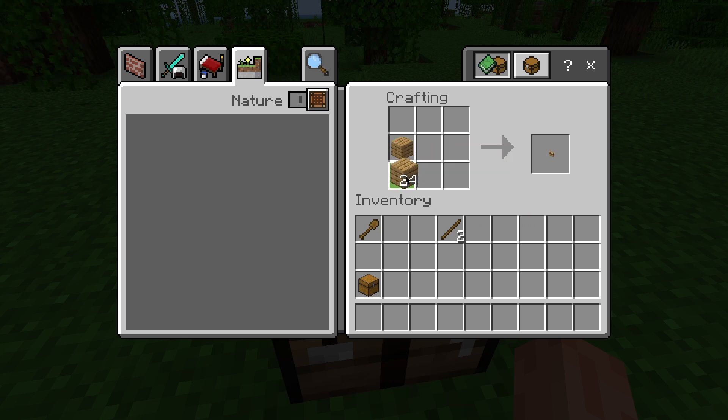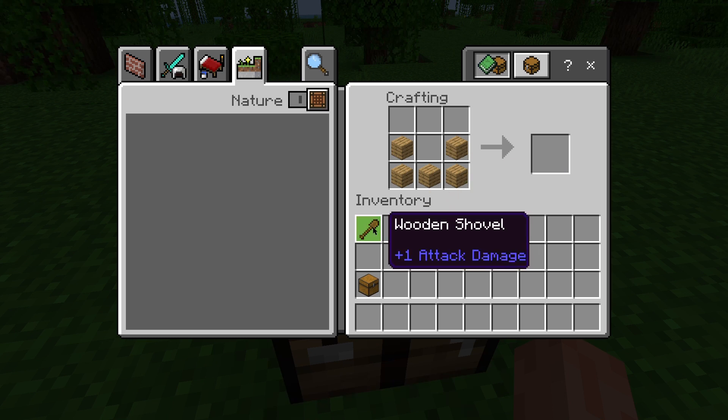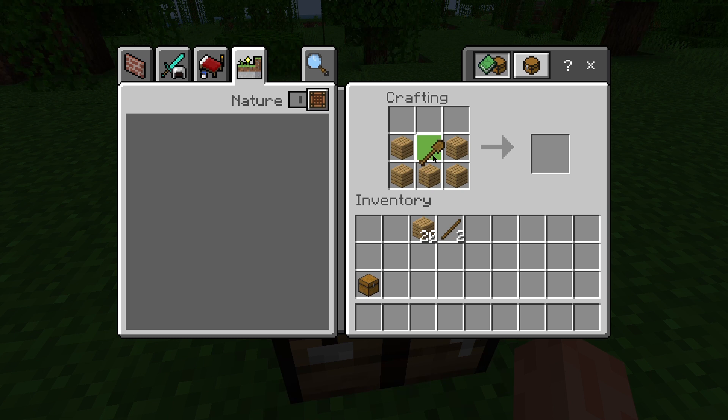Now let's craft the oak boat. Create a boat by placing five oak wood planks in the shape of a U in the crafting table. Place the wooden shovel in the middle slot and a boat will appear. Drag the boat into your inventory.